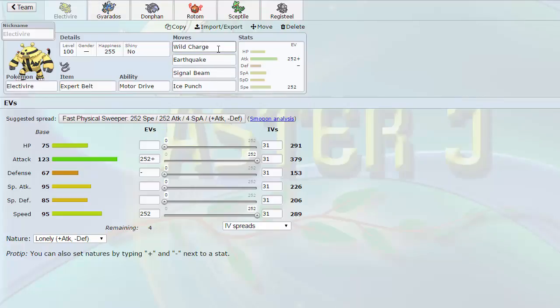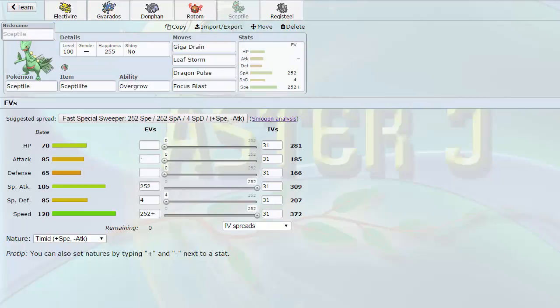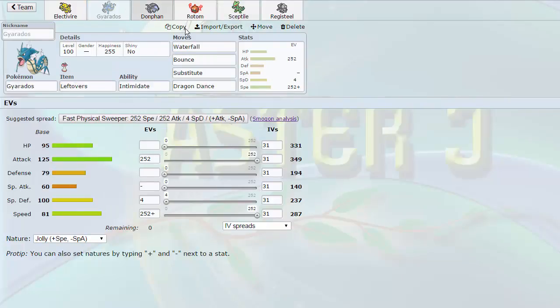Electivire is capable of OHKOing Defensive Sylveon from like 60-70%, so really really strong with that 123 Attack. Next we have Gyarados, because Gyarados baits Electric moves, which means I can either get the Motor Drive here, or of course with Mega Sceptile's Lightning Rod ability — that's also nice. So we have the standard setup Gyarados set right here.